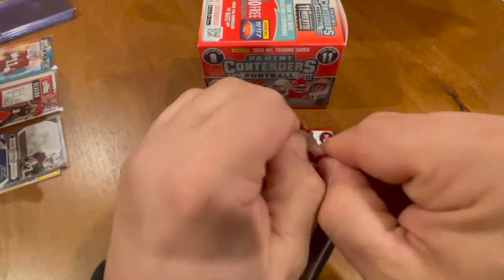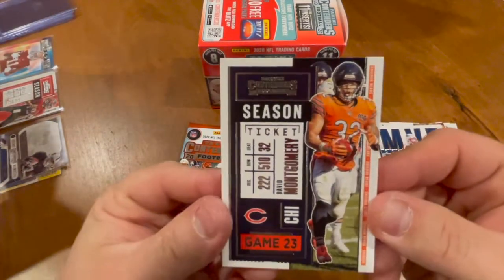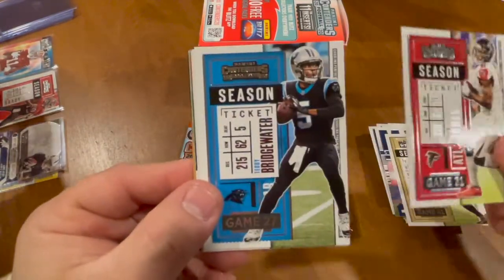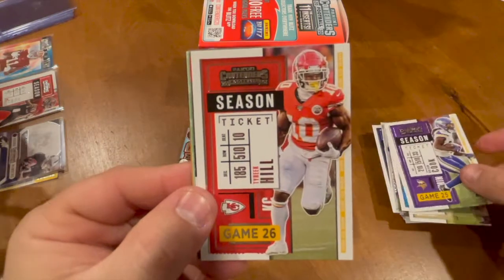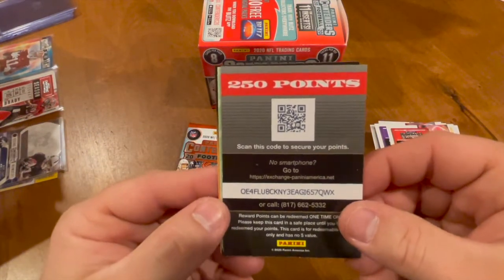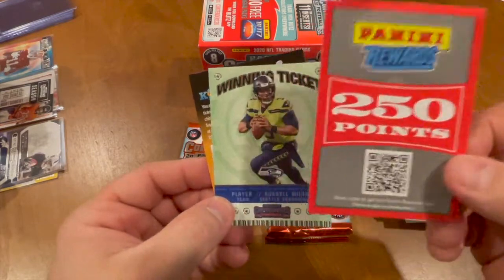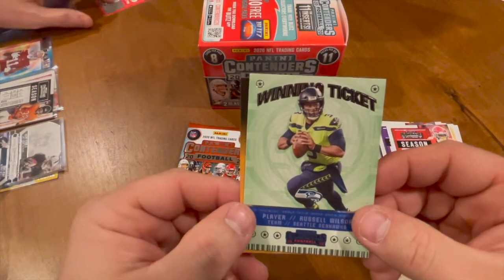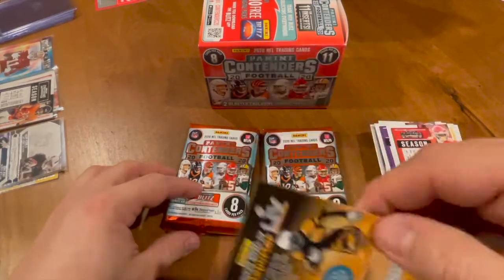A little over halfway there. David Montgomery — dub Bears, that's our guy right there — Drew Brees, Julio Jones, Teddy Two Gloves, Dalvin Cook, Tyreek Hill. Oh, and we got Panini points — we'll put that over there. We have a Russell Wilson Winning Ticket and a kid reporter — yeet.